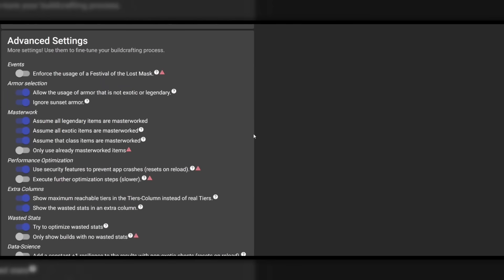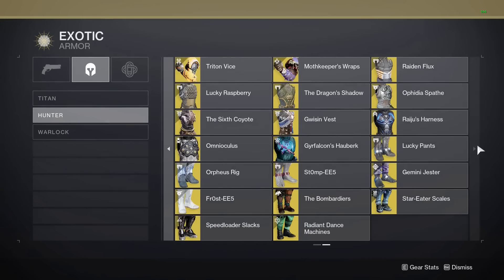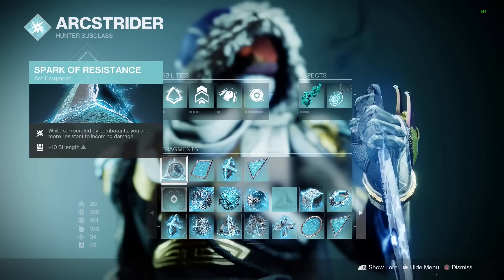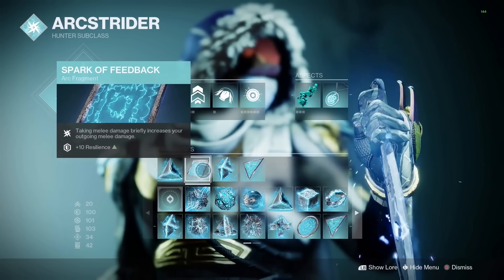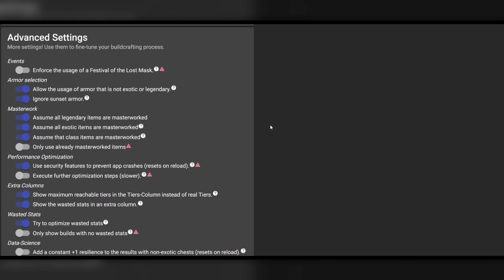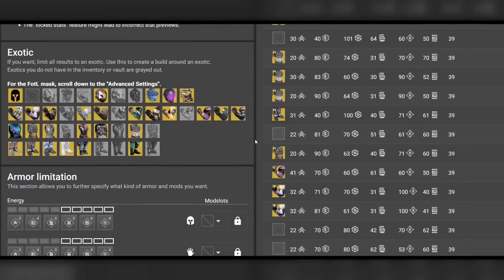Select your character, then scroll down to the advanced settings. Make sure you enable the first three options under the masterwork section to account for your masterwork stats. Then go back into the game and figure out which exotic armor and which fragments you're going to use. The only ones you need to take note of are fragments with stats tied to them. Head back to the website, scroll up to where it says stat boost selection, and mark down the fragments you're using. Scroll up again to the exotic section and click on the exotic you chose.